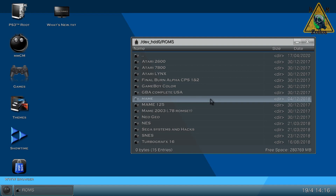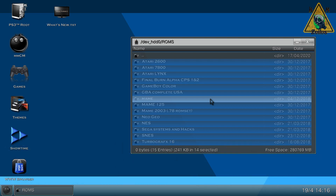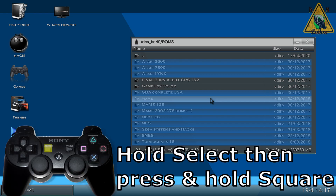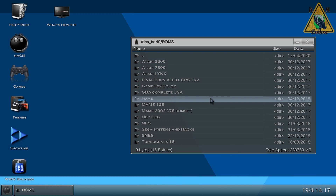Here's something I don't think is even listed on the multi-man wiki: to highlight all files in a directory - useful when dealing with large groups of files you want to copy, delete, or whatever - hold down select, then press and hold X, and all files in that directory will be highlighted whether they're folders, text files, it doesn't matter. To deselect individual files, just press X on them. To deselect everything, hold down select and press and hold square, and everything gets deselected again.